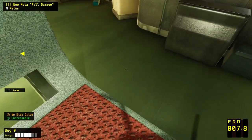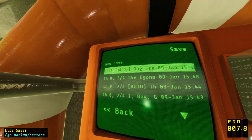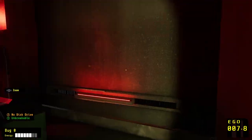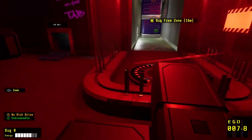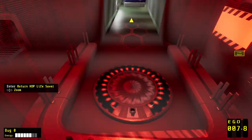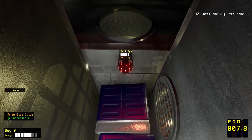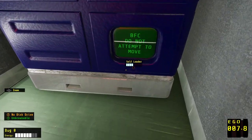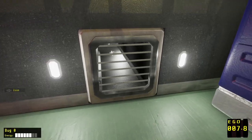New meta — fall damage. Did we take some fall damage? Let's save. Still need to turn on the power somehow. Can we go in here? I should be able to take control of the sensor offline. Well, if the sensor's offline, I should be able to go through here without anything bad happening.